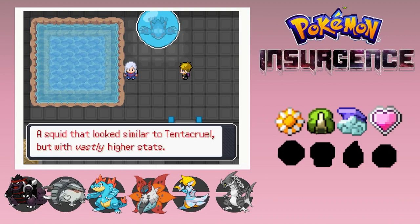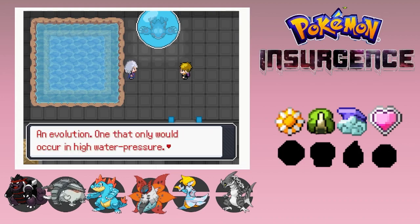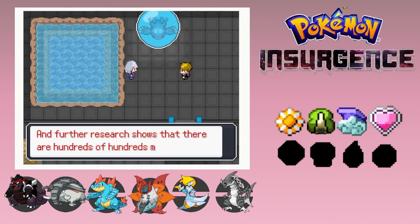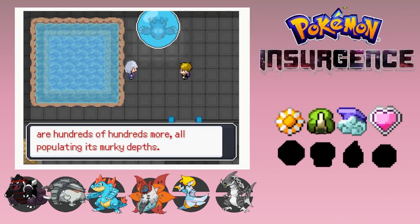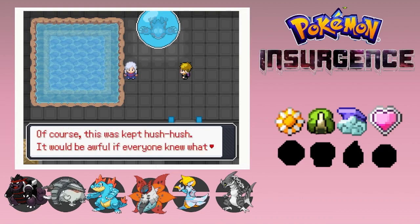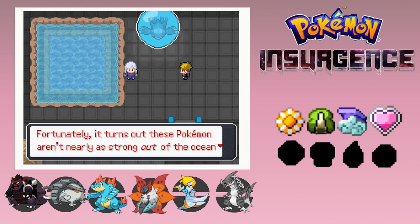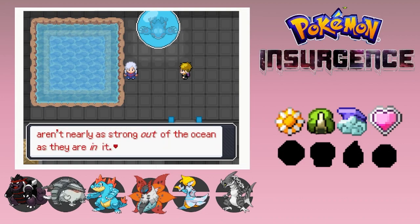And a rare, never-seen Pokemon - a squid that looks similar to Tentacle, but has vastly higher stats in evolution. That would only occur in higher water pressures. A Pokemon with stats that rival legendaries. Further research shows that there are hundreds more populating its murky depths. Of course, that was kept hush-hush - it would be awful if everyone knew what creatures the ocean held. Everyone would be trying to catch them. Fortunately, it turns out these Pokemon aren't nearly as strong out of the ocean as they are in it.